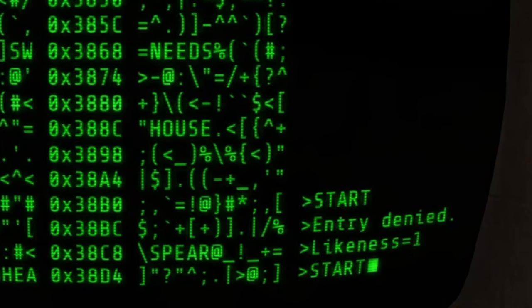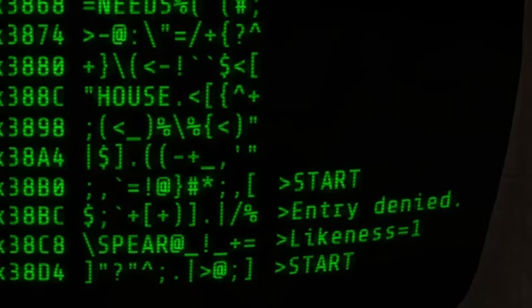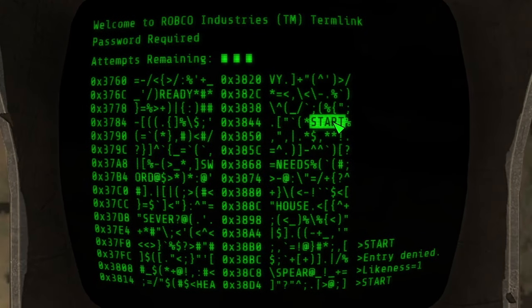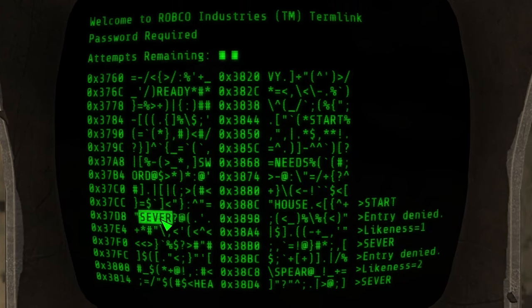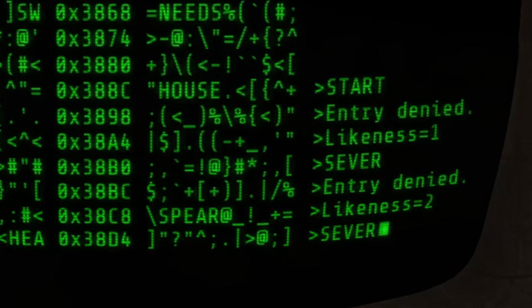It says likeness equals one, which means the word 'start' has one letter in the same position as the actual password. So either the S, the T, the A, the R, or the T. So next we're going to look for words with similar letter positions. Server — both start with an S and none of the other letters match — so let's try server. Server: no, but server has two letters that are in the same position as the actual password.